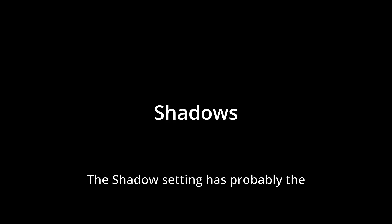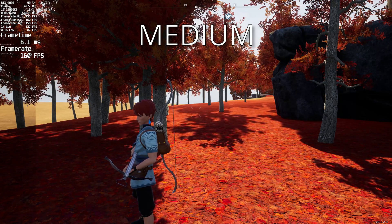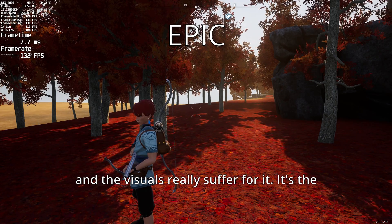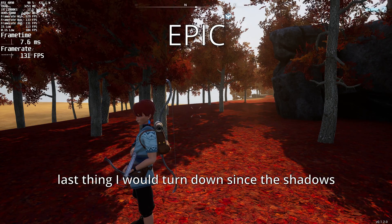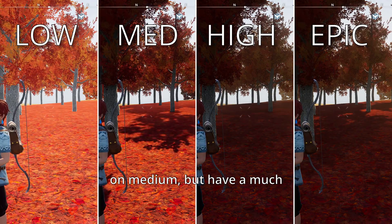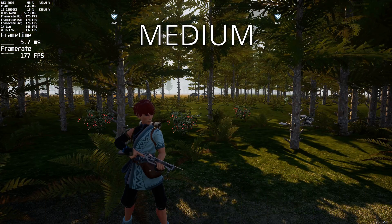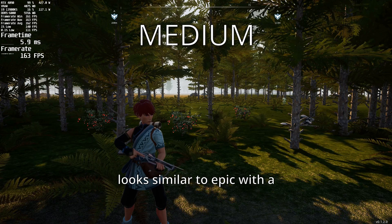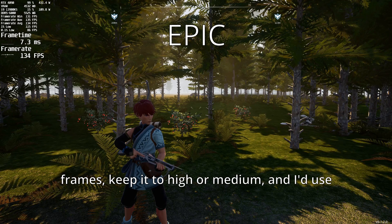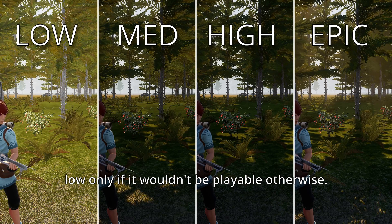The shadow setting probably has the biggest impact on visuals, but also has the biggest cost on performance. Shadows on low is basically shadows off, and the visuals really suffer for it — it's the last thing I would turn down since shadows add a ton of depth to the game. Cloud shadows are added to a small extent on medium, but have a much larger impact on high and epic settings. High for the most part looks similar to epic with a substantial hit on performance, so if you need frames, keep it to high or medium, and use low only if it wouldn't be playable otherwise.